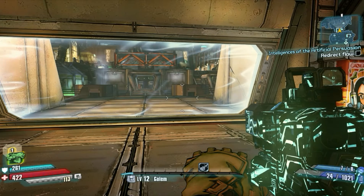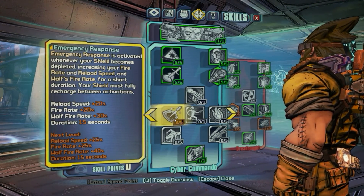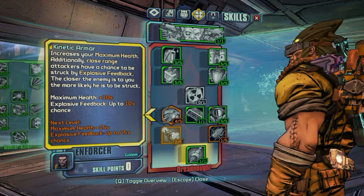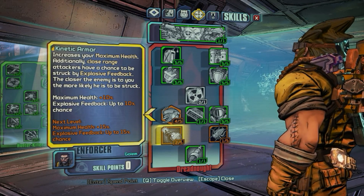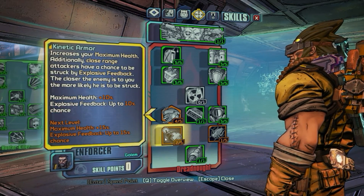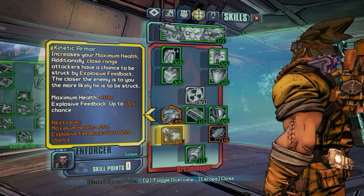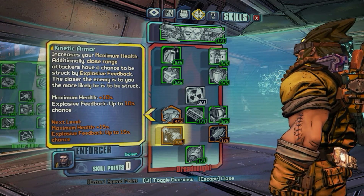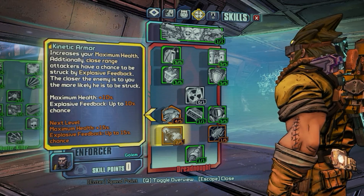Let's use that skill point. I didn't mean to do that one — I wanted this one. This is good: if somebody hits you, there's a chance they'll get explosive feedback. It's called Kinetic Armor — it increases your maximum health, and additionally, close-range attackers have a chance to be struck by an explosive feedback. The closer the enemy is to you, the more likely they are to be struck. That's pretty cool.